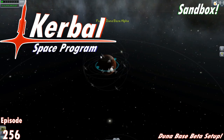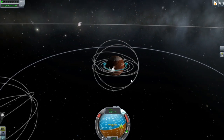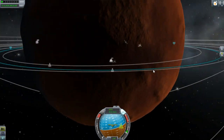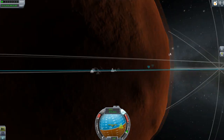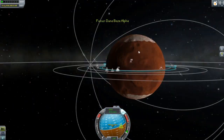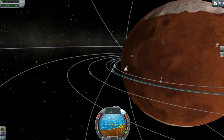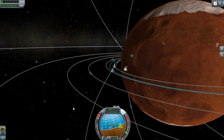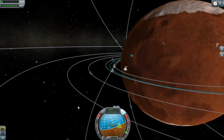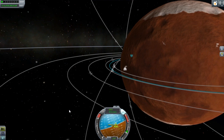Hello and welcome everyone to another episode. We are landing our Duna base down on the surface. I scouted a few sites and checked out a few different things, and I think we will be landing someplace around in here. I wanted it to be relatively close to the other base, but initially what I had planned was to actually land it at the base we have now and maybe extend onto it.